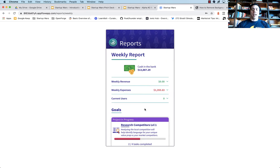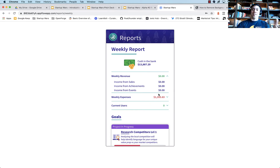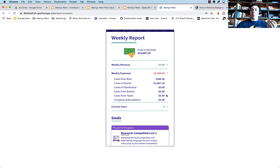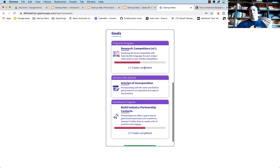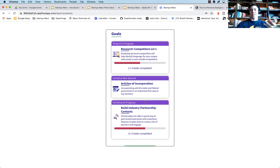Now let's take a look at our weekly report. We've added weekly revenues — these numbers have been updated and calculated correctly. The user is obviously not going to receive any revenue their first week, because they haven't done anything to actually make money. You don't make money in your first week of business — it's an unrealistic expectation, but one that a lot of new students and entrepreneurs come in with. They're also learning about weekly expenses, and we've added more sophisticated updates for the goals section so they can see how far they are in completing the goals they've set out.